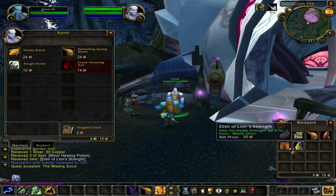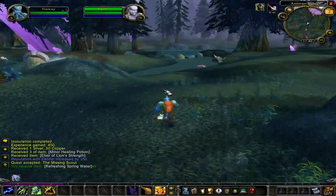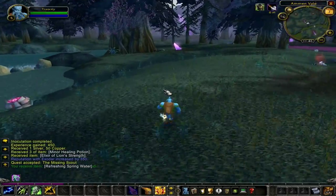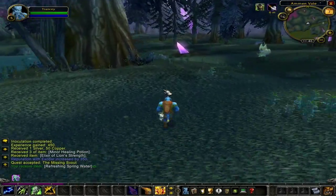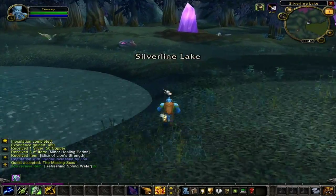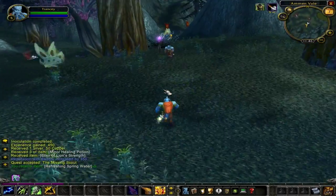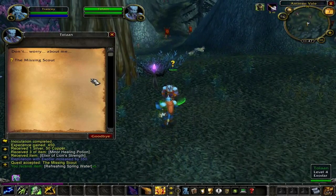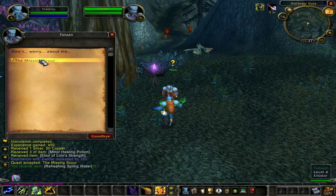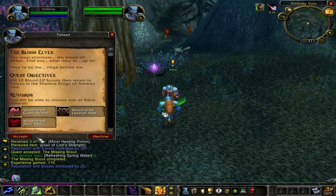Quickly sell those useless items collected along the way. Begin heading southwest, pass up Silverland Lake, and find Tolan. Speak with Tolan and turn in the quest 'The Missing Scout' for 110 experience points. He will then turn around and offer you the quest 'The Blood Elves.' All you have to do for this quest is kill 10 Blood Elves, which are in front of you in Shadow Ridge.